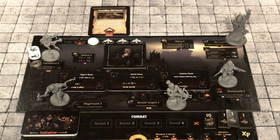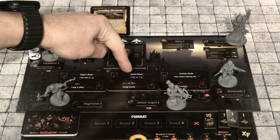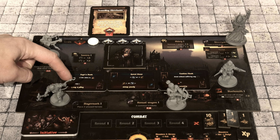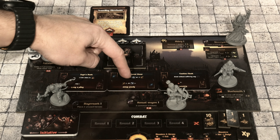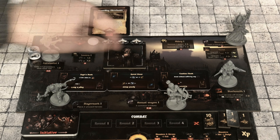For the Arbalest, there are three trinket options: the Sage's Book gives plus two accuracy in the support position, the Speed Stone increases dodge by one, and the Caution Cloak lets you scout without suffering any stress. There are also negatives on the flip side of each trinket — minus one accuracy for the Sage's Book, minus one dodge for the Speed Stone, and minus one to light level for the Caution Cloak. The Arbalest is going to go with the Caution Cloak for eight gold, leaving five gold remaining.